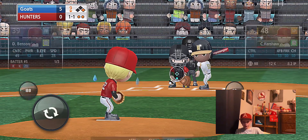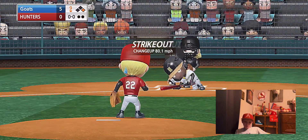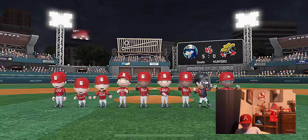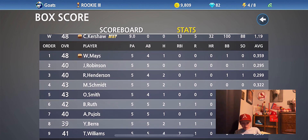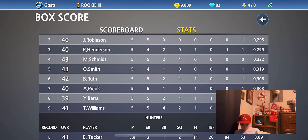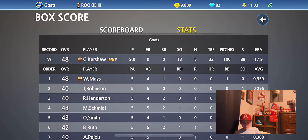Oh my goodness, Clayton Kershaw — that was the best performance I've seen. He throws a six-hit no-run shutout, pitched all nine innings. Let's look at the stats. Clayton Kershaw obviously got the MVP of that game. Willie Mays went 1 for 4, Jackie Robinson 0 for 5, Ricky Henderson 2 for 4, Mike Schmidt 2 for 5, Ozzie Smith 1 for 4, Babe Ruth 2 for 5, Yogi Berra 2 for 5, Ted Williams 4 for 5. Clayton Kershaw's ERA for his rookie season right now is 1.19 — that is crazy.